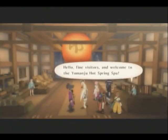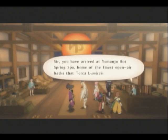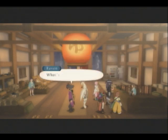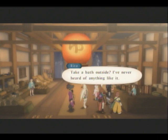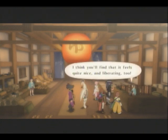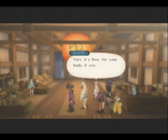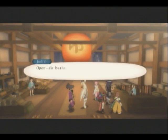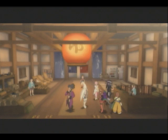Hello, fine visitors, and welcome to the Yumanju Hot Spring Spa. Hey, what is this place? You have arrived at the Yumanju Hot Springs Spa, home of the finest open-air baths in Terca Lumireis has to offer. The Yumanju Springs are famous the world over. What's an open-air bath? It's a hot spring where you can go outside and take a bath and relax. Take a bath outside? I've never heard of anything like that. I think you'll find that it feels quite nice and liberating. I just get in the bathtub and hop out as soon as I'm clean - who cares how nice it is? Yuri, it's best for your body if you soak for a while and relax. Sounds like a sight to see. I wonder what it feels like - wow, that sounds great, I want to go in! I think it sounds like quite a sight to see, too, if you know what I mean. Oh God. Well, you know that was coming.